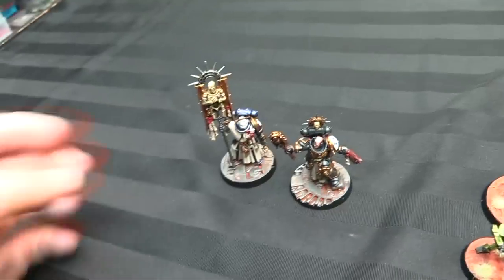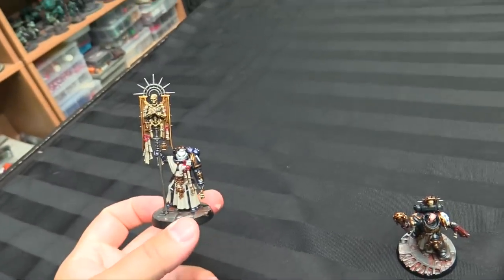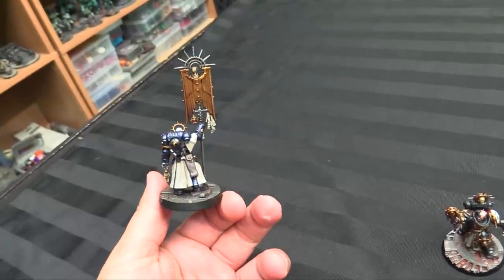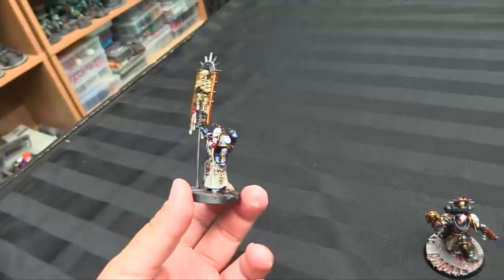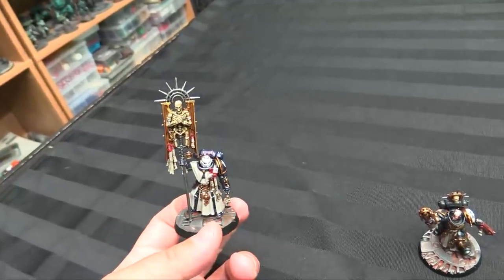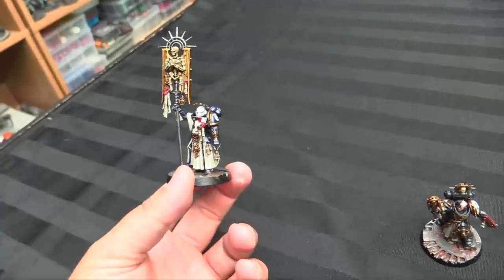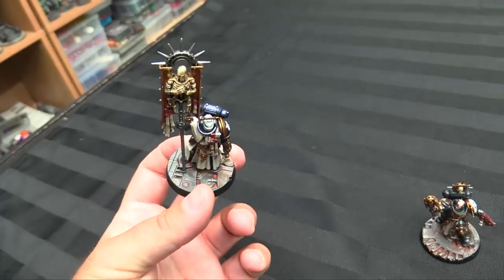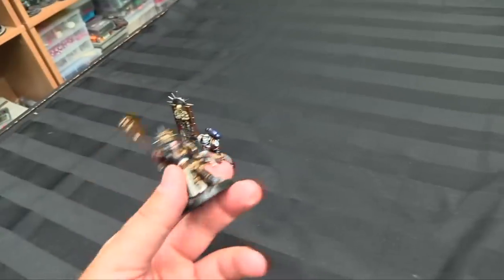I got seven models painted — two finished and five painted because I've only been back a couple of days, plus a couple more base coated. Here are my first two finished models. The Blade Guard Ancient is super simple — mostly robes. For the armour, it's cobalt blue from Green Stuff World airbrushed over gloss black primer. The rich gold is Scale 75 Viking Gold, and the rest is a variety of GW colours. They're on Sector Mechanicus bases.